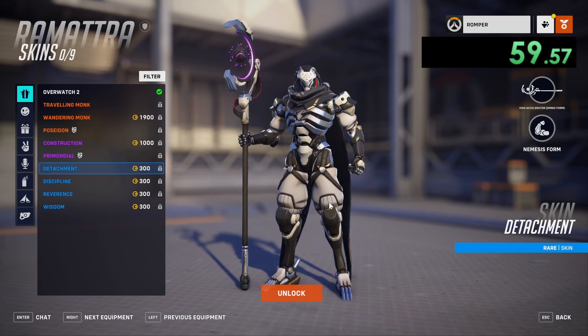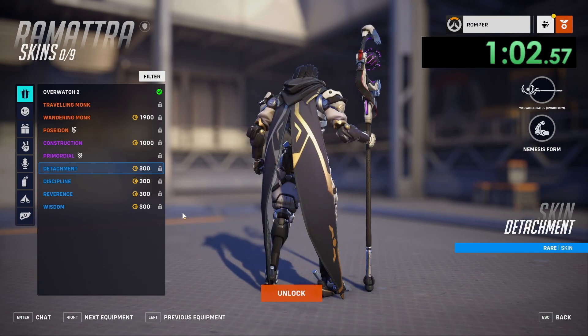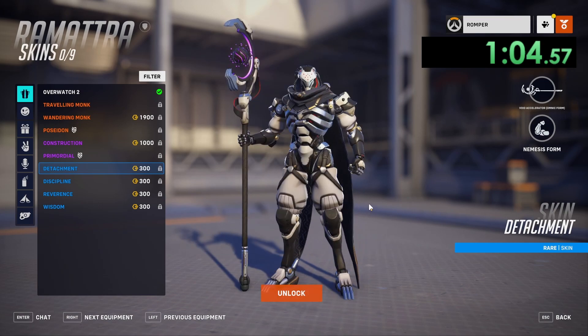Detachment looks the best out of the blue skins, I would say, but again it is very low effort. All they did was make the cloak black and then just made everything else white — they just slapped on white. I'm going to give this one a 1.5 out of 5.